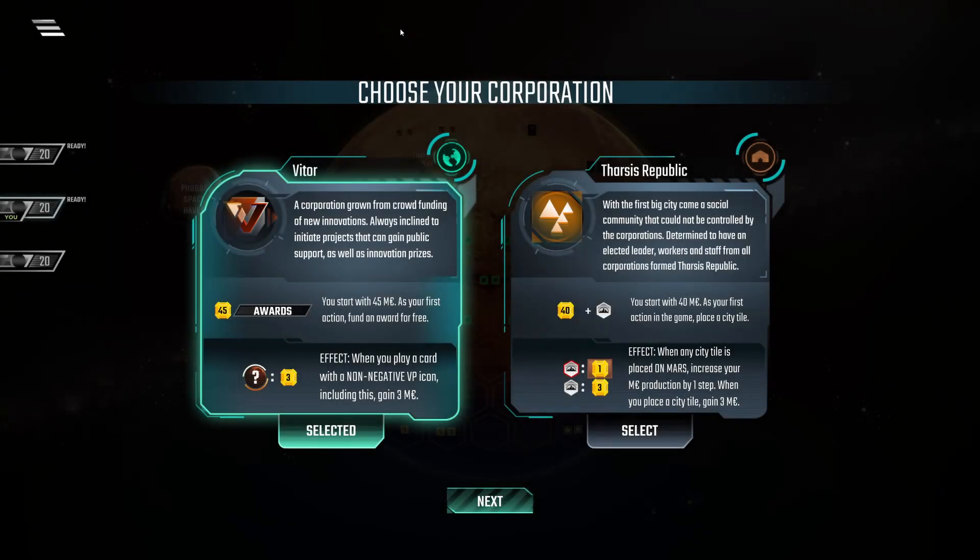Hello guys and welcome to the newest episode of What to Pick. In this series I go over a few starting hands and explain what I would pick and why. Let's start with the first hand, which is a decision between Whitehoar and Tharsis.